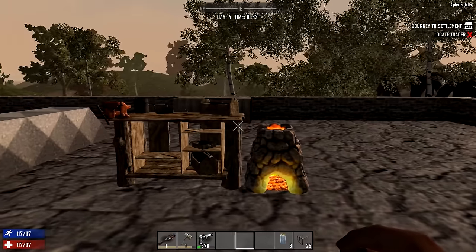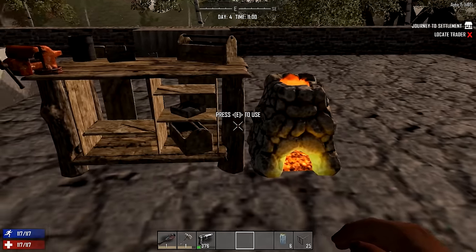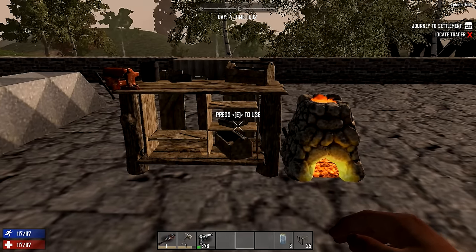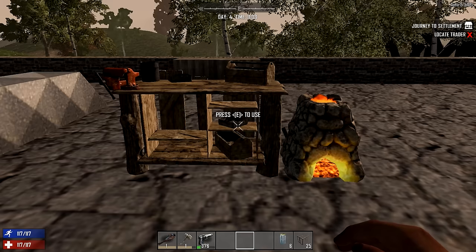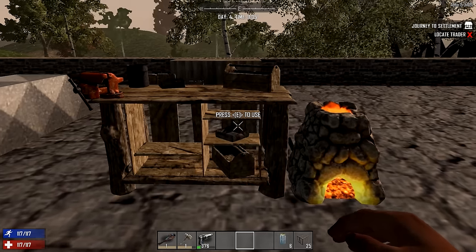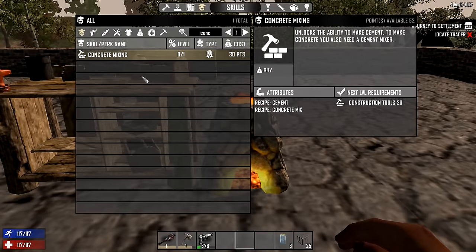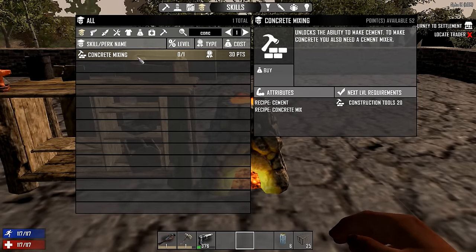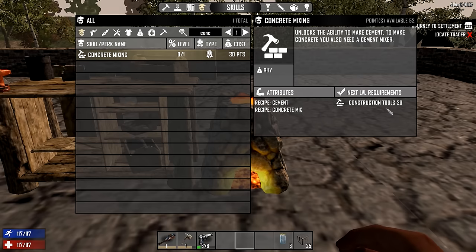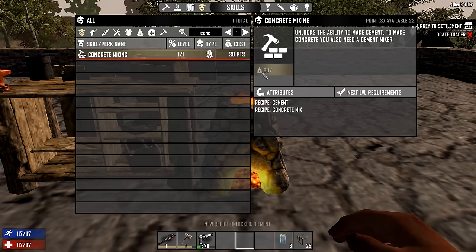I'm going to show you what you have to do to actually make these. To be able to do this, you're going to have to have a workbench and a forge, both of which I've done videos on. You can search for those, or I'll probably put them in the video cards in the top right-hand corner. The first prerequisite is to make sure that you know the concrete mixing skill. One of the prerequisites for that is you have to have your construction tool skill at level 20, and then it costs 30 points to actually buy it.